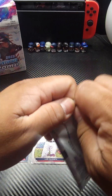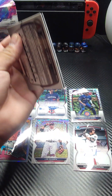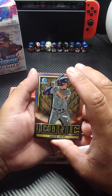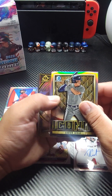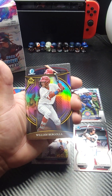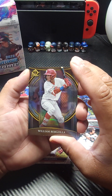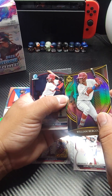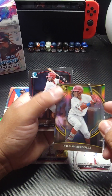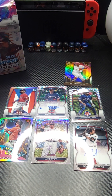Last pack — thank you for joining me guys. Don't forget to like and subscribe, leave a comment. Check me out on Instagram and TikTok — Juanito Bricks 2024. Aaron Judge starting this off. William Bergola Invicta, not numbered but a pretty thick card. Jonathan Mejia and finishing off with Jordan Lawler. Thank you so much guys, have a good day. This is Juanito.